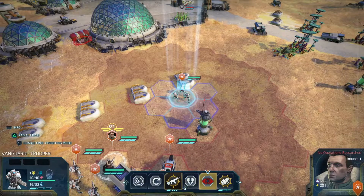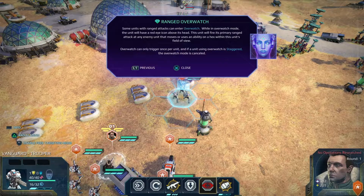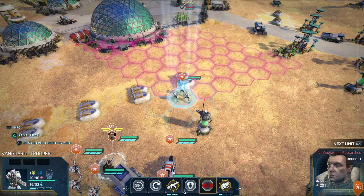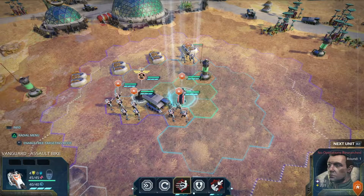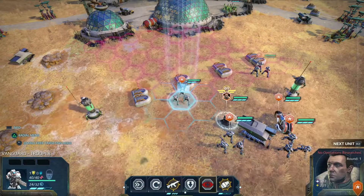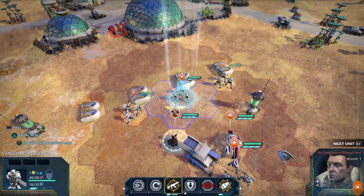Now that unit is up there, I'm using the D-pad to navigate the action menu and I'm going to put them into overwatch. Some units with ranged attacks can enter overwatch — while in overwatch mode the unit will have a red eye icon above its head and will fire its primary ranged attack at any enemy that moves or uses an ability within its field of view. I'll move the other units up and put them in overwatch as well, setting their watch areas.